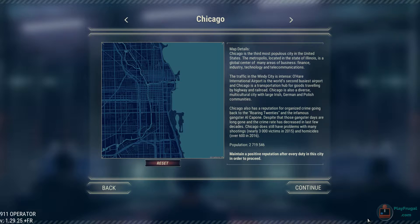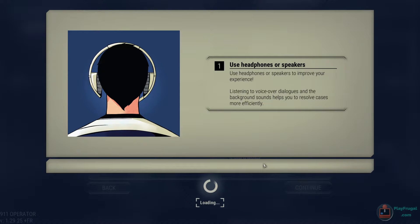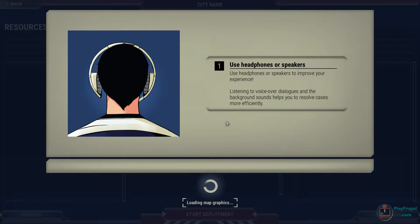Hello and welcome to Let's Play Frugal 911 Operator Edition Episode 2. During our last episode we handled some dispatch duties in Kapolei, Hawaii and Albuquerque, New Mexico. Today we have moved on to Chicago, Illinois. I'm a little nervous about this one because this is a much bigger city. Albuquerque had about half a million people in it; this has got 2.7 million, so we've got a much bigger area and population to take care of. This could be a little more challenging.